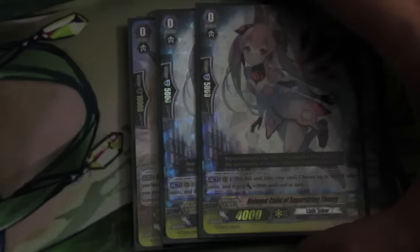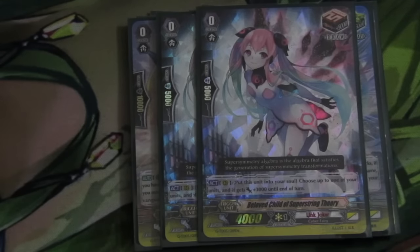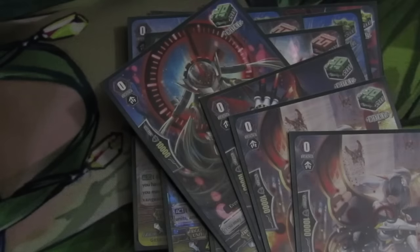Then 2 of the Beloved Child of Super Strength Theory draw trigger. We cut back a little bit on the draws just because the draw engine of the deck is really good. If you hit them, you're like, dang, that could be a crit. Instead of adding more hand — and since this deck normally goes to deck out — it's just better to have more aggression. Then we have 1 of each heal trigger. So 4 heals, pretty standard.